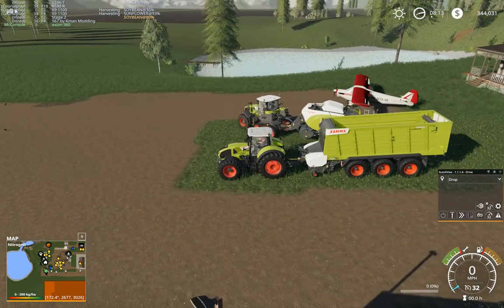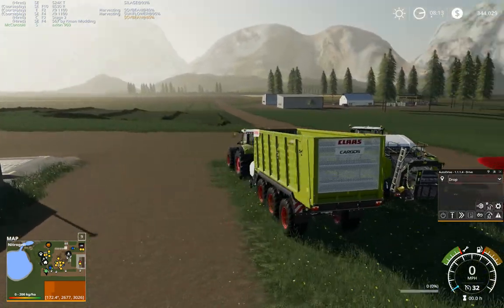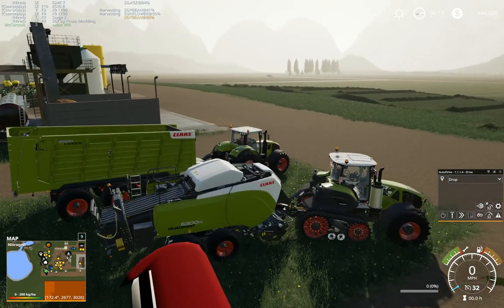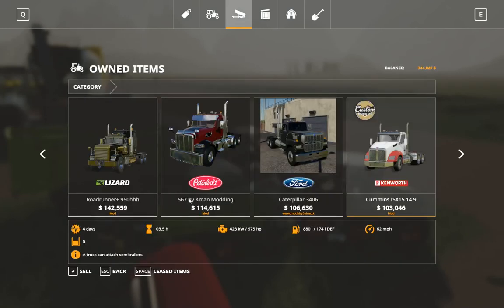Hey ladies and gents, guys and gals, welcome back to part number 13 here on Delta Junction, Alaska. So we have bought a new Class Cargos Forage Wagon and the Quadrant Baler, which reminds me, let's get rid of the one that we already have - the Forage Wagon - because it's too small.